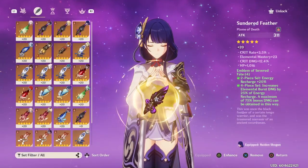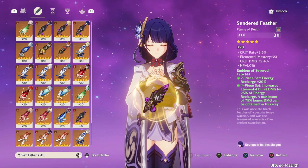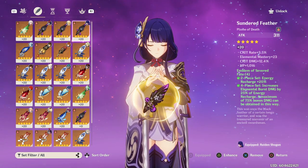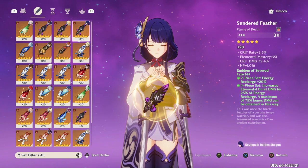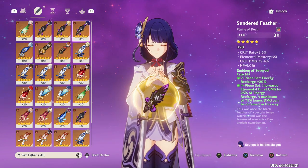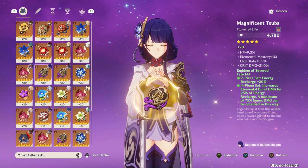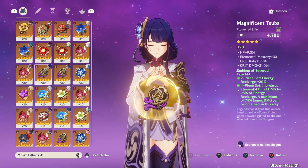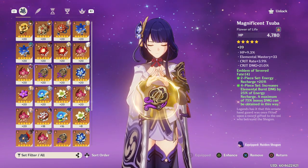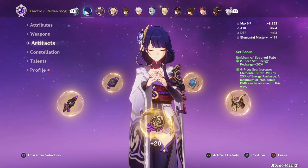Especially level up the feather, as this is the highest base attack you can get on a character aside from your weapon. If you can level up an artifact with no restriction on how high you can get it early game — whether that's plus 8, 12, or 16 — getting it as high as possible will give you the most damage. Same goes for the flower: the base stat on a flower is always HP, so even if it doesn't have the best substats, leveling it up early will always grant you more survivability.